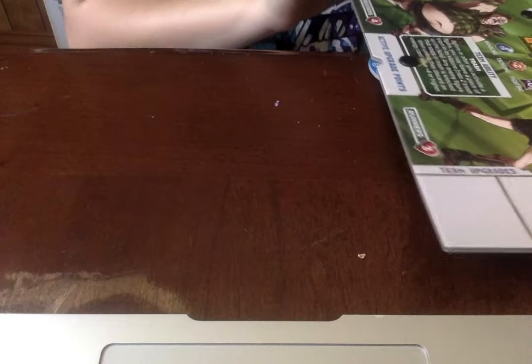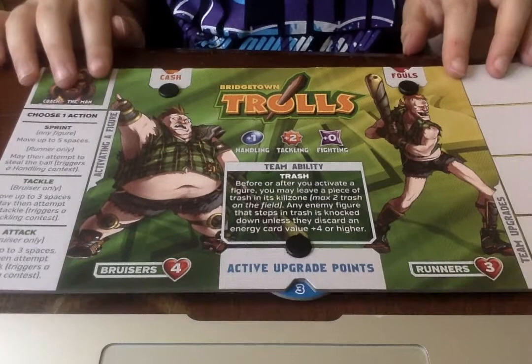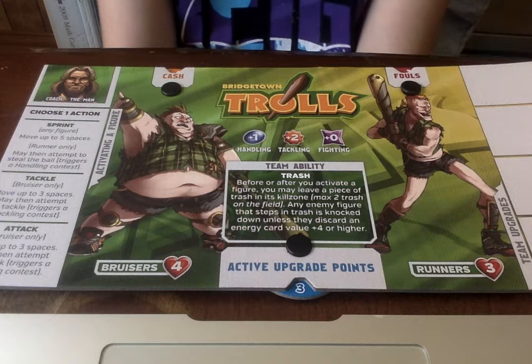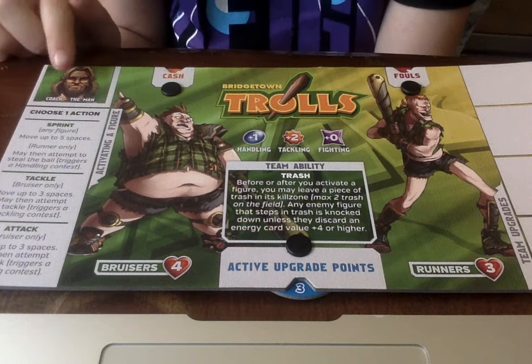These are the Bridgetown Trolls. Their Bruiser has four health, and their Runners have three health. I don't really think any other team has four and three, but I might be wrong. Their coach is called The Man. Their handling is plus one, their tackling is plus two, and their fighting is plus zero.